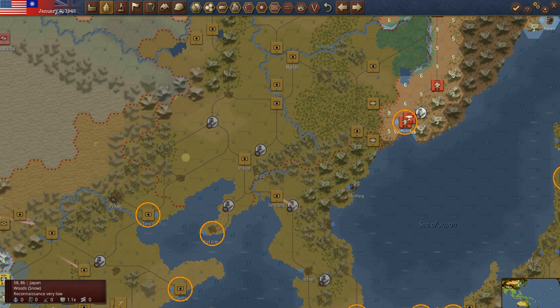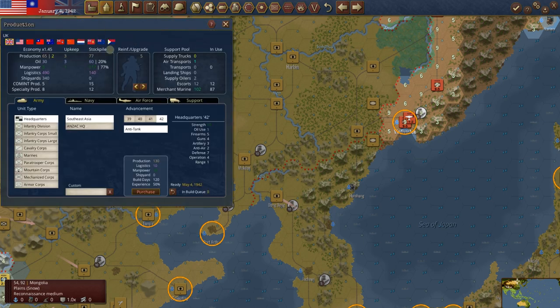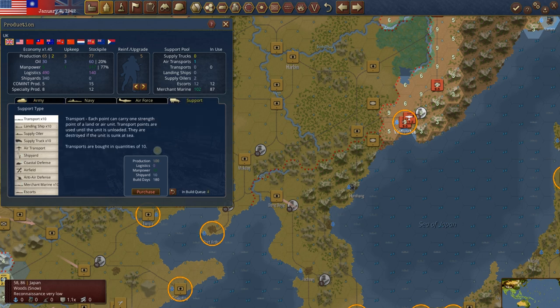Actually, let's go look at our build queue first. The Brits have a 77 stockpile. That almost gets us another division if that's what we wanted. We could also get another escort if we wanted to. The build time is 210 days — that's a long time. They have no shipyard capacity — all 340 in capacity is being used with none left. There's not a whole lot we could do with the Brits. Air groups are very expensive, as they should be. I think I'm just going to bank that with the Brits.